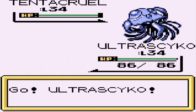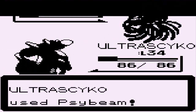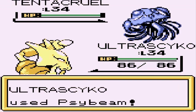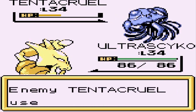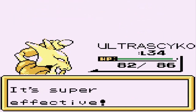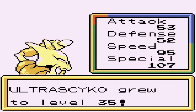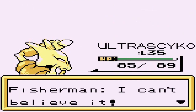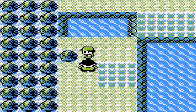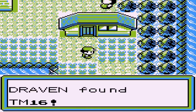Let's switch out to Ultra Psycho against the second Tentacruel. Let's use a Psybeam right here. There's a Constrict attack — we've got to get this guy off of us, Constrict is a pretty bad one. And there you go — Ultra Psycho levels to 35, everything is good. We'd love to fish for these Pokemon. What's this? TM16.